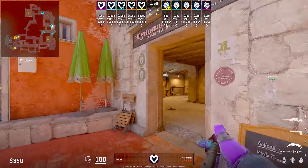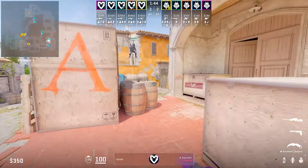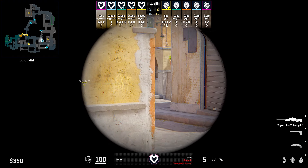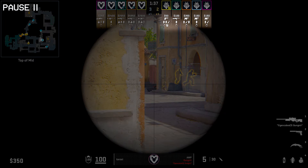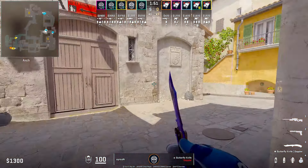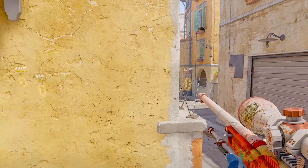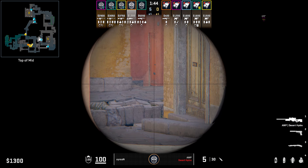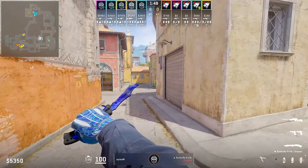Another opening I've seen players go for is peeking ramp from short. You could do the traditional way like Torji's doing in this round, where you go through site to short and peek ramp, but the problem with doing this is that you don't know if an AWP is already holding you. I assume Torji does it because he thinks the Ts can't buy an AWP. Alternatively, you can do the other method that I've seen Sirison do, where you jump across mid, spotting for information on ramp. Once Sirison has done this jump spot, he knows there's no AWP holding him, allowing him to peek back out, ready to punish any Ts for peeking him. But you do need to be aware that holding this angle for too long could result in your demise.